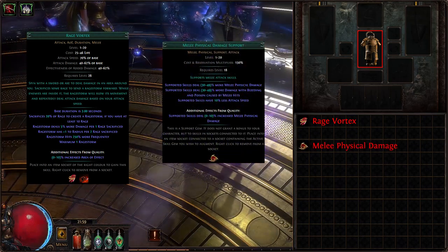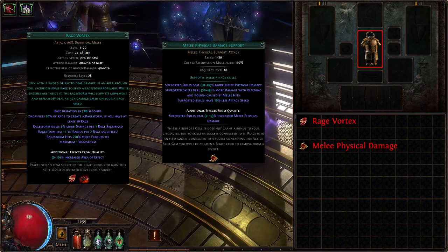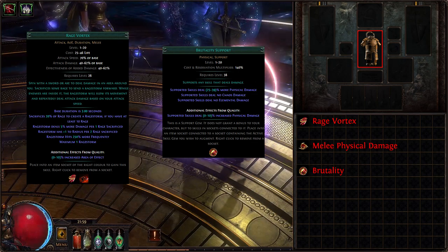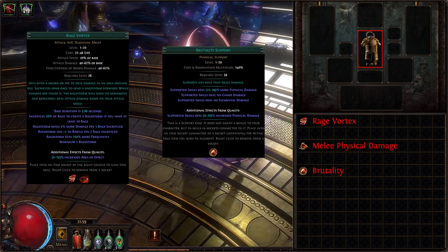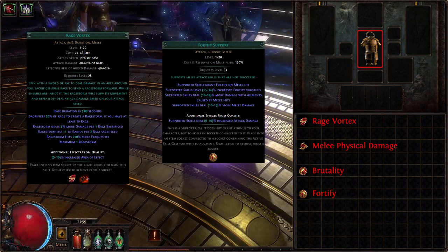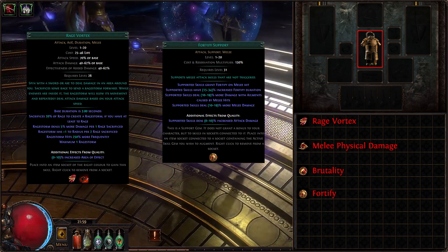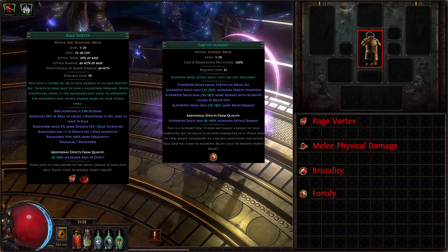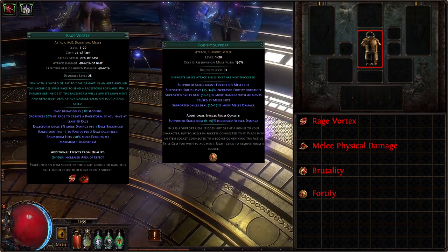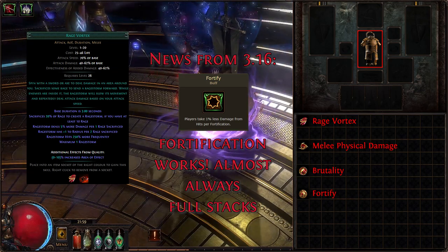We are linking Melee Physical Damage, which gives more melee physical damage with quality, granting increased melee physical damage in exchange for lowered attack speed — but it's hardly a downside. The next support gem is Brutality, giving us another huge melee physical damage multiplier, but limiting us to only deal physical damage with the linked skill. Fortify closes the initial 4-link, adding more melee damage and increased attack damage with quality, and makes hits with the linked skill grant us a powerful Fortify buff — making us take 20% less damage from hits. It is possible to use Fortify in the Leap Slam setup instead, replacing it with Rage Support, but it is not advised.